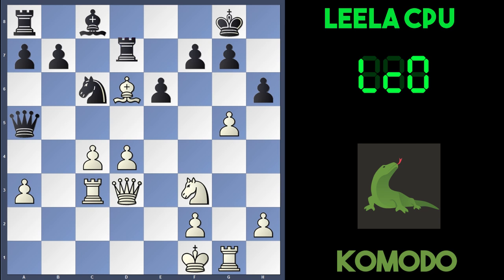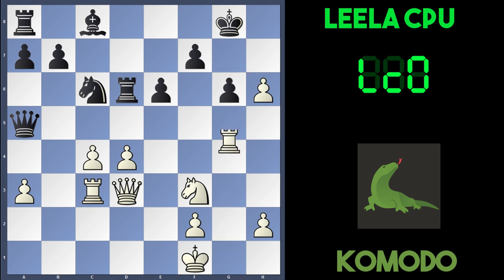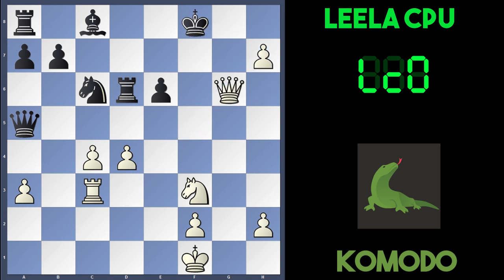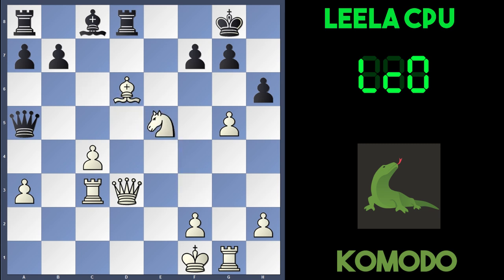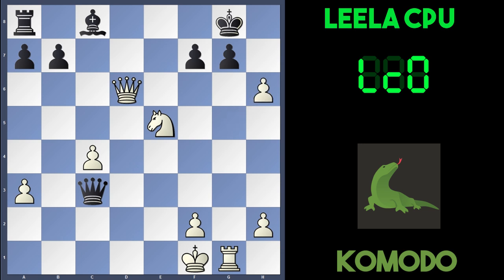Leela attacks the bishop, and interestingly white can still play g5. If Rxd6, there's gxh6, and the pawn and rook converge on the g7 pawn. If g6, white has a sacrifice: Rxg6, and if fxg6 there's Qxg6, Kf8, and h7 — an easy win for white. But after Rd8, g5 doesn't just win instantly. Black can play e5 amazingly, and after dxe5, Nxe5, Rxd6, Qxd6, Qxc3 — this is a very complicated variation. After gxh6, Qc1, it leads to a drawn game.